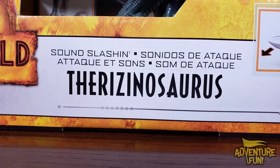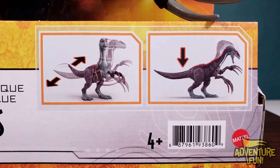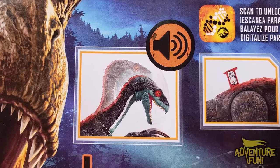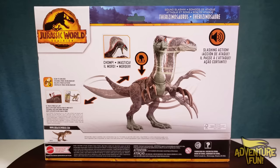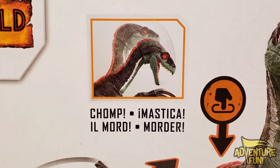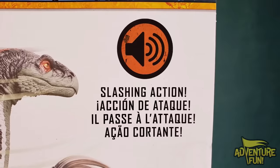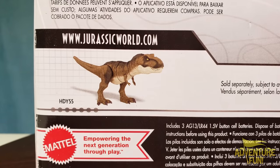There it is - it's the Jurassic World Dominion Sound Slashing Therizinosaurus. When you bat its tail back and forth it shakes its head like no, and you can push the tail up and down and it nods. At the top there's a speaker so it actually makes sounds. On the back it shows the word 'chomp' - pushing the button on the back makes it chomp down, and then it's got the tail swinging and slashing action.